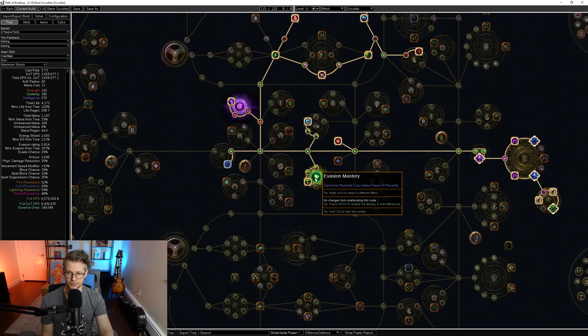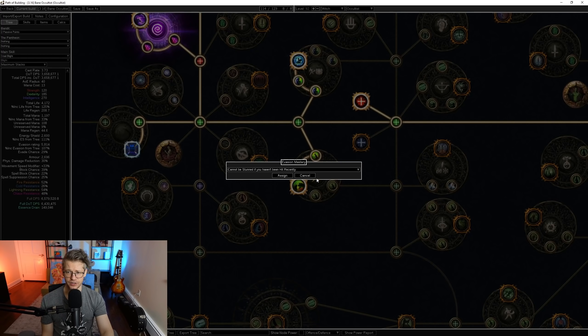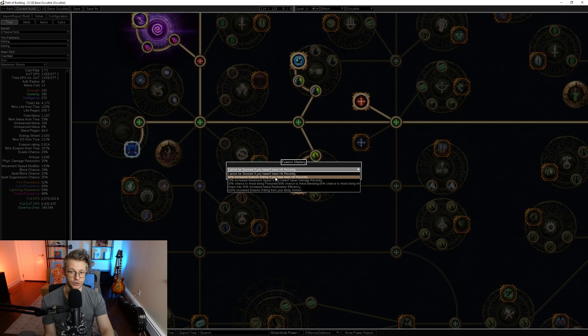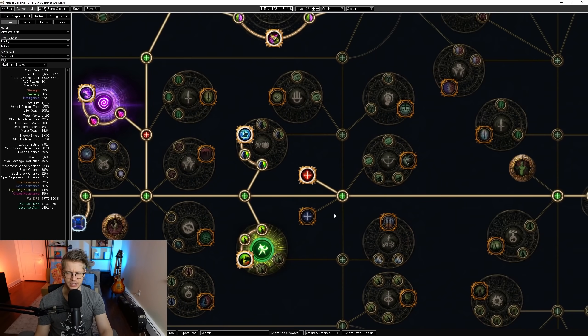The Evasion Masteries are really nice. I took Cannot Be Stunned if you haven't been hit recently. Combined with Soul of the Brine King, that's going to be incredibly good — especially since we're using Block. So you get hit once, can't be stunned from that hit. You get hit again, block it, that triggers Soul of the Brine King, and then the next hits coming in you can't even be stunned anyway. It's going to be really nice to combo with investing into Block. There are other Evasion Masteries that are great too — we might want to take increased Evasion Rating if hit recently to combo with Ghost Shrouds, or you can just take 10% movement speed if you don't care about getting stunned.